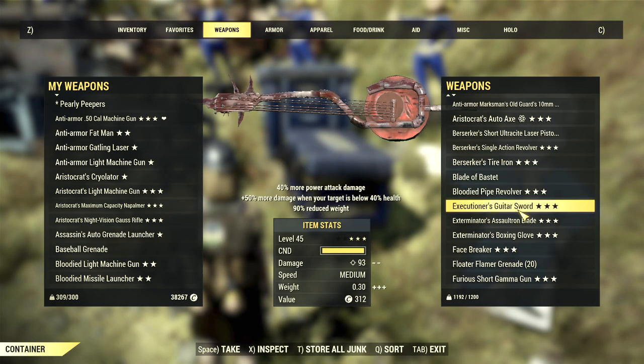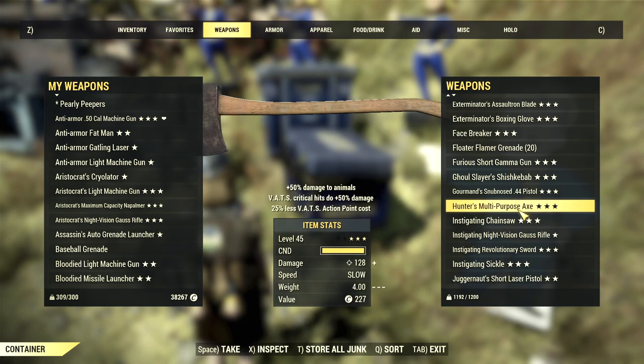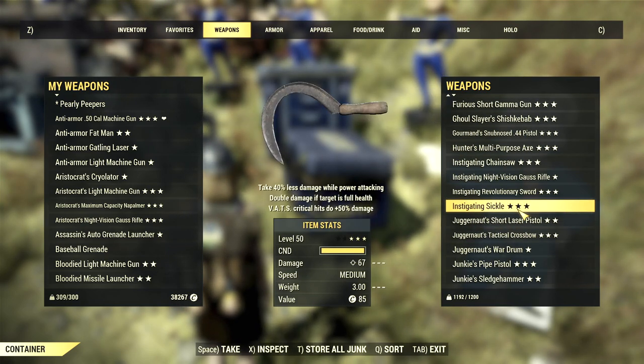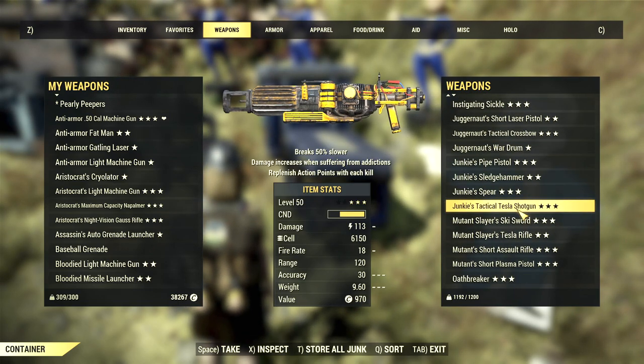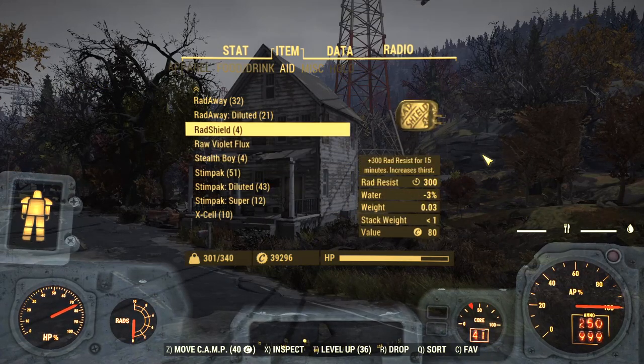For some reason there's no perk for rifles, so ironically you can carry 5 or 6 miniguns for the weight of a rifle. In the long term you'd be wise to specialise in one type of weapon rather than carrying multiple types, because that maximises the impact of your perks.